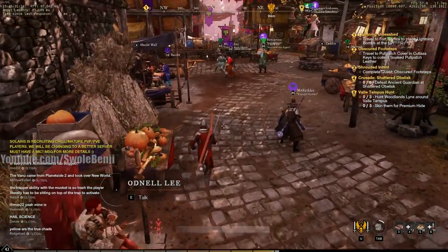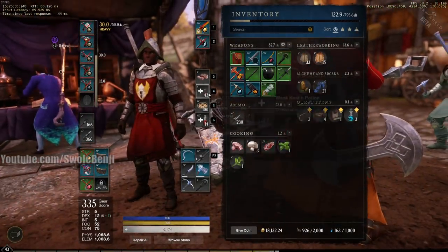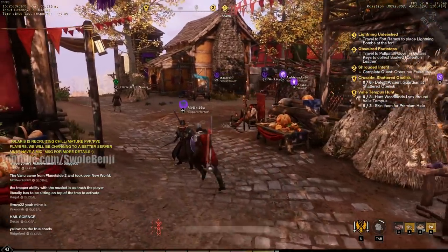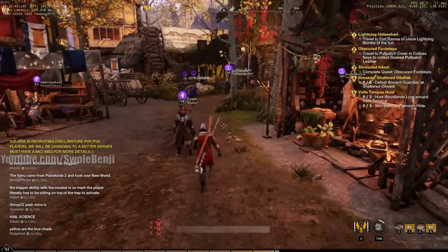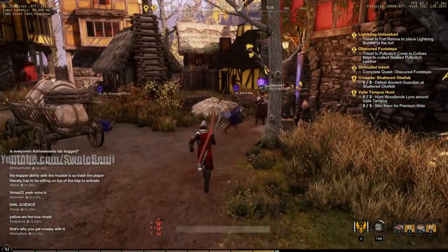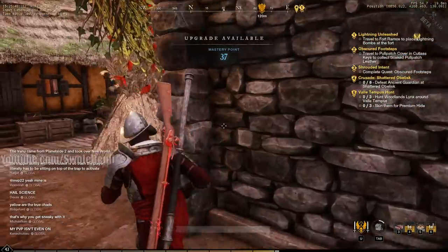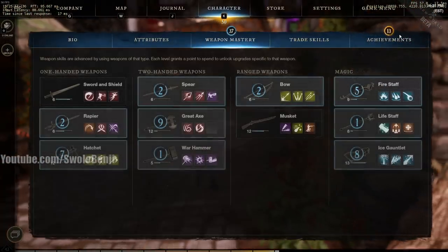Something you absolutely should craft is basic rations and healing potions — I have separate videos on the materials and process. I have 43 weak healing potions right now and I can chug these all day without feeling bad about it. They heal a ton and are very easy to produce.